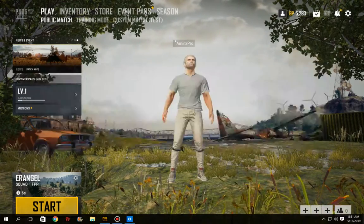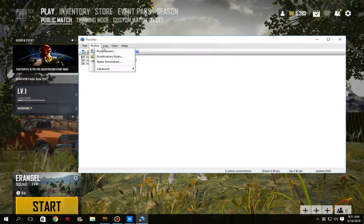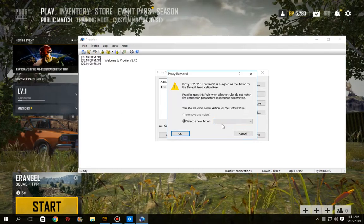The other error that comes when you turn on the emulator is related to your proxy — it means your proxy is not working. You have to get a new proxy and remove the old one from Proxy Fire. Go to Proxy Servers, remove Direct, and it'll be removed.